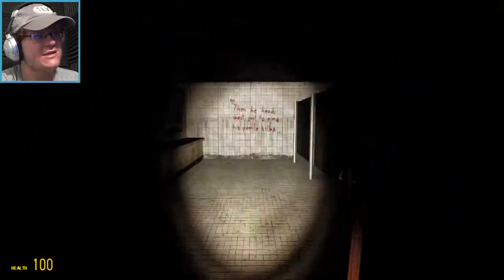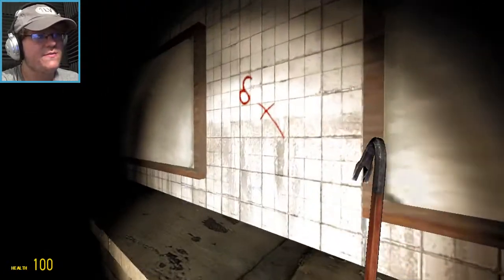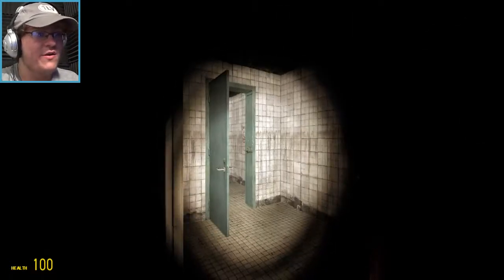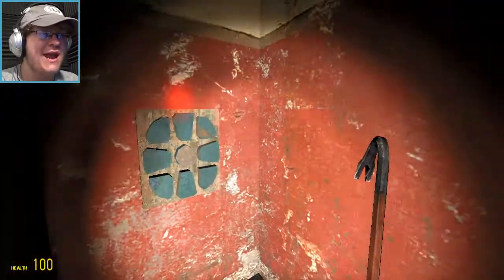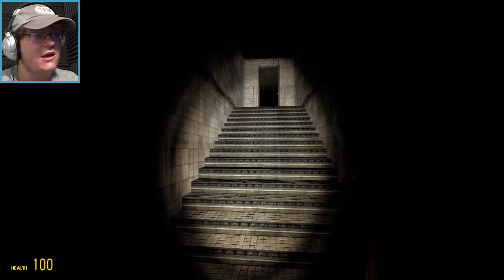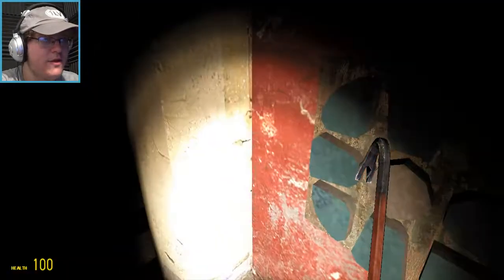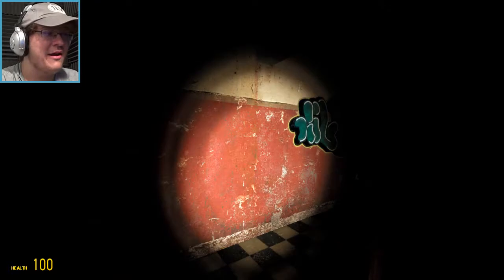Righteous man whose heart rots in south, then he heads west just to find his family killed. Oh, that's nice. I do know that there is a hard puzzle in this, and I read this beforehand. There is something called the Devil's Flower, as you can see on this wall. If you go up here there is a panel, just like that picture. If I remember correctly — was it south, west, northeast, northwest? West, south, northeast, northwest — boom. Oh, I'm such a genius! I'm such a genius! I didn't look up that walkthrough or anything — I did that all on my own, I promise!